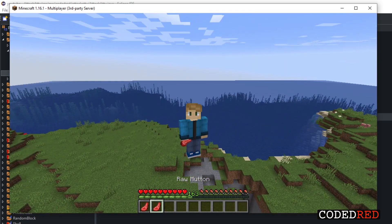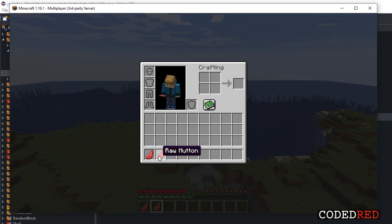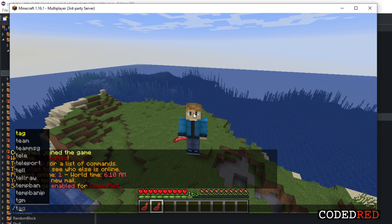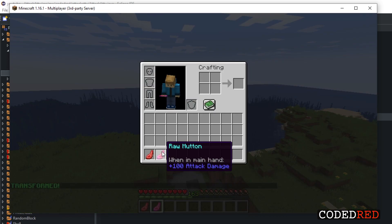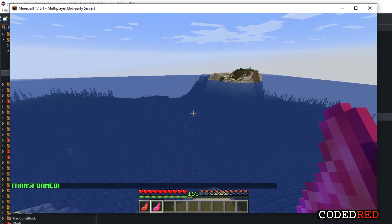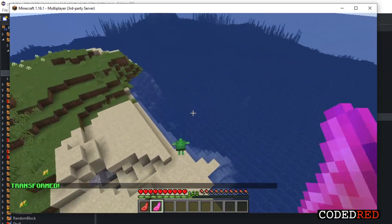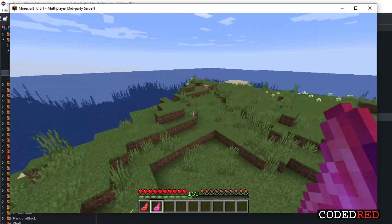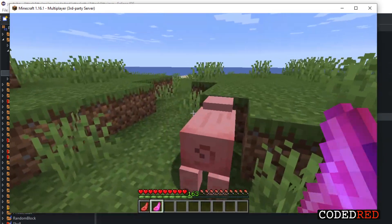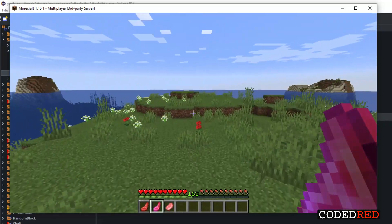Here's what the plugin does: if I hold one of these raw muttonings, they don't do anything — they're just food. But if I type slash transform, it starts to glow and we get an attack damage bonus of a hundred. So now our attack hits at a hundred, and if I punch something it instantly kills them — it has attack damage of a hundred.